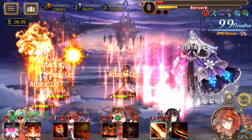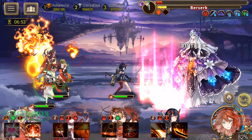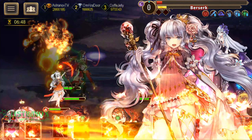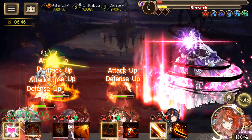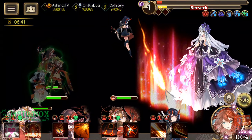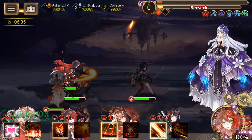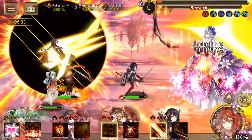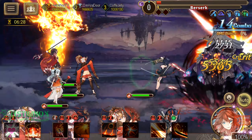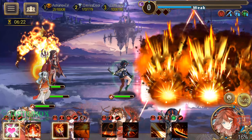Another thing — Shiru, the wind five-star, if I decide to make a mono-wind team, he's actually in the shop available for summon emblems. And there's Utega coming up as a free five-star — we have to do some stuff in the event to get him.